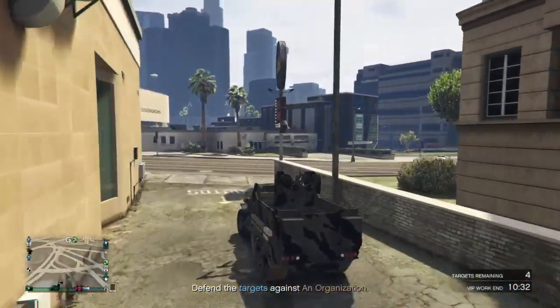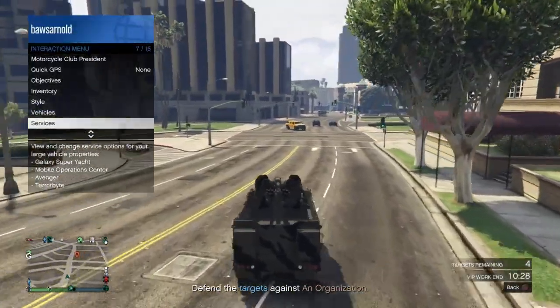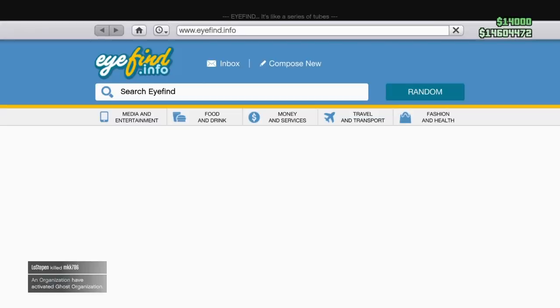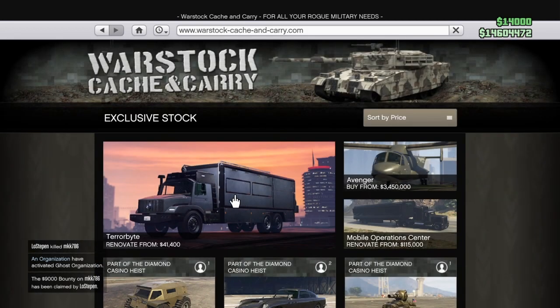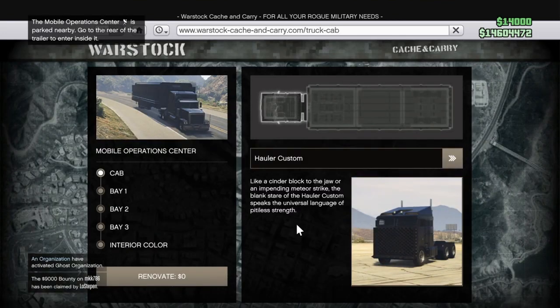An easy way to learn how to customize a vehicle - I just took it to Los Santos. I already knew how to customize it, but taking it to Los Santos actually gives you a notification on how to customize it. So if you buy another vehicle and you don't know how to customize it, that's an option - just take it to Los Santos like you would with other vehicles and you'll get a notification.